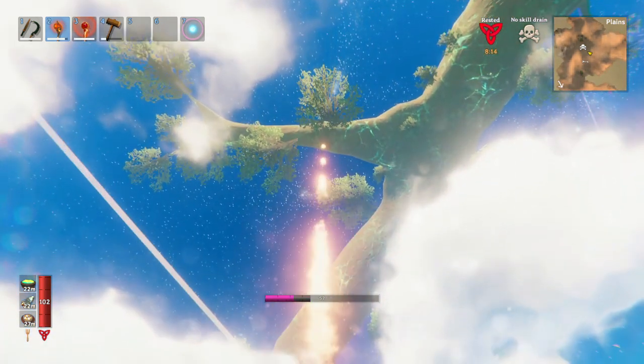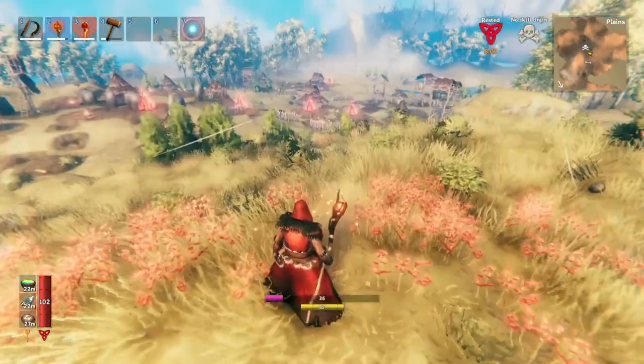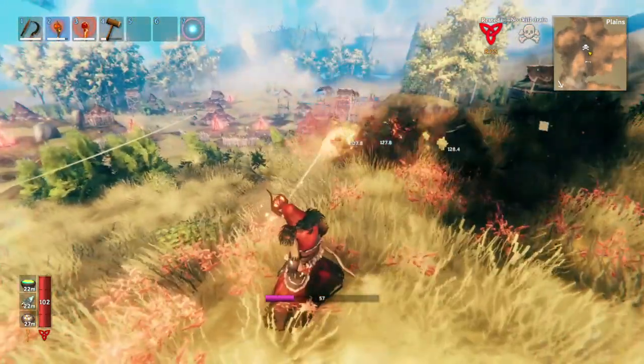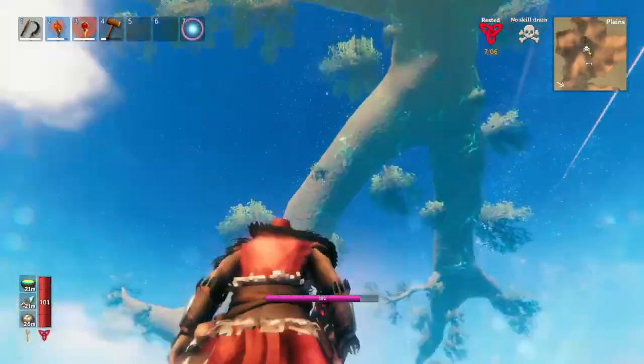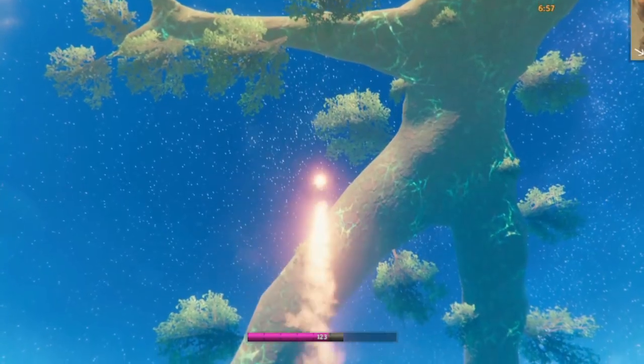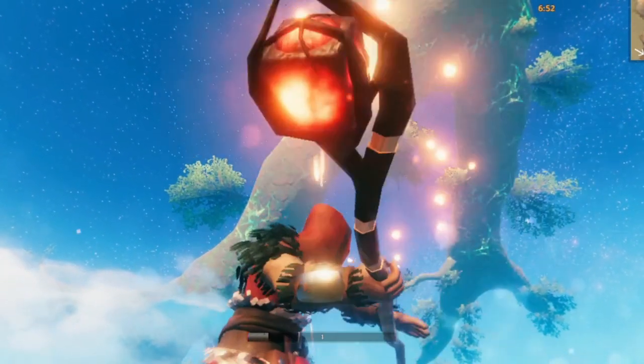And then you just go down a tiny, tiny bit. You get further down and try to make a trajectory of the fireballs.